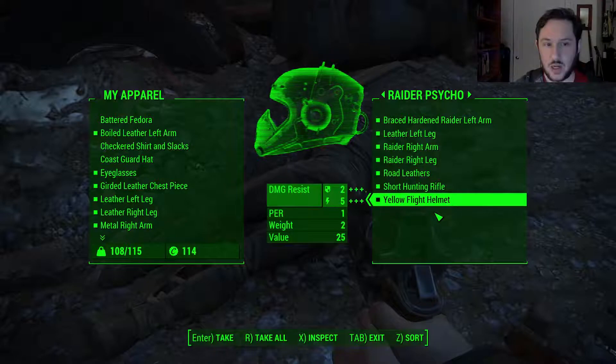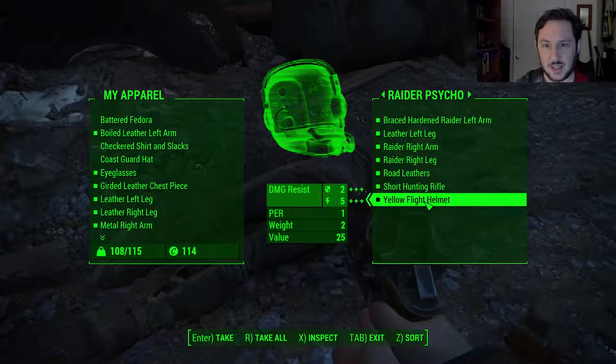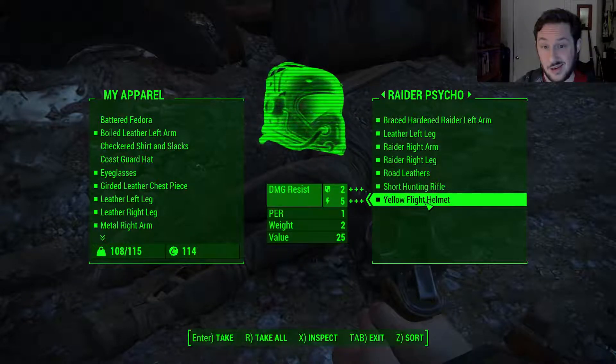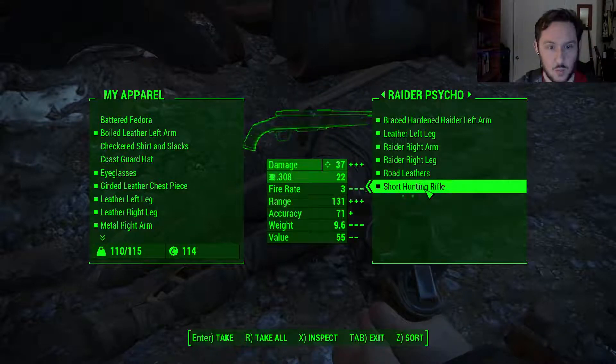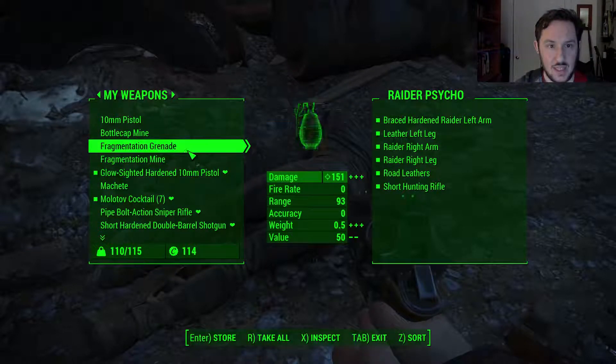The flight helmet, though — we're not wearing anything that gives us head protection, and this would. Let's take it. Short hunting rifle. We want that. Now, we don't have the inventory space for it. We're a little way down. We can probably drop some stuff.